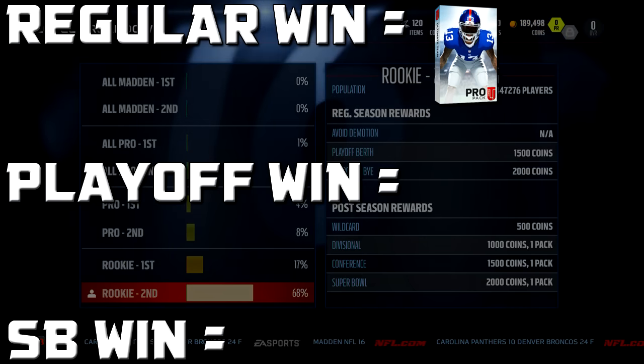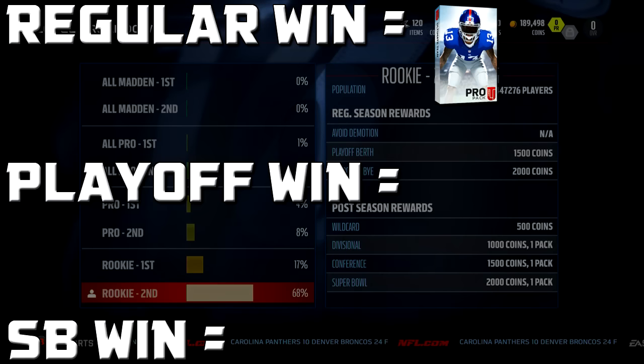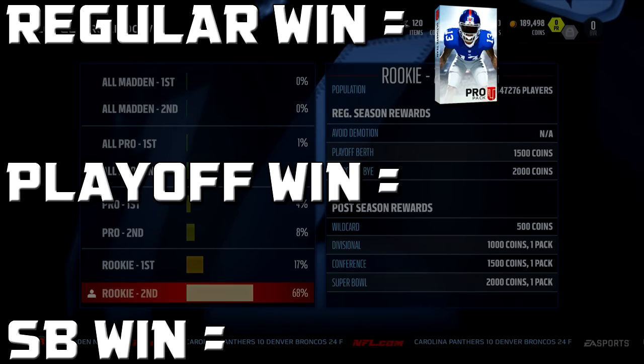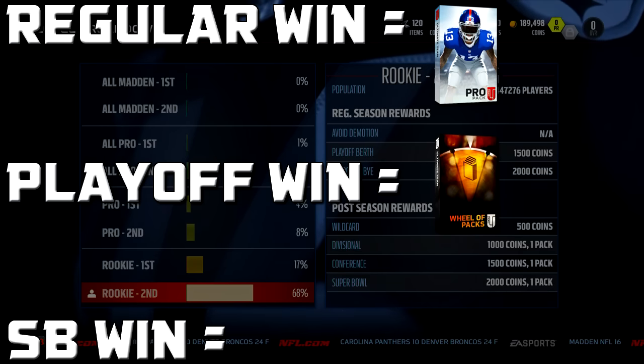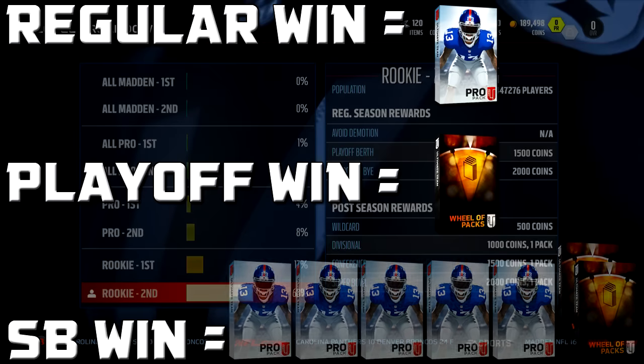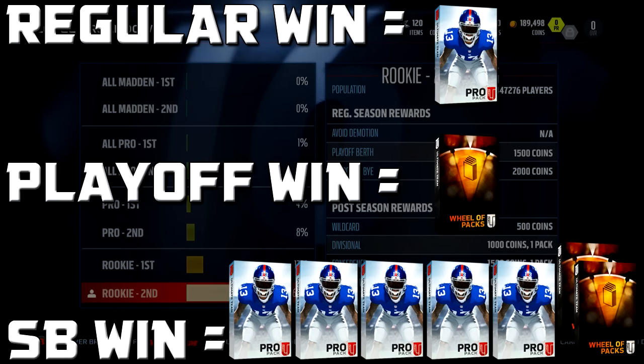For each playoff win — so obviously if I make the playoffs, I'm only going to count this after the actual wild card game. Hopefully I can clinch a first round bye and skip the wild card game. Then I have three games in the playoffs: the divisional game, the conference championship game, and the Super Bowl. For each of those games, if I were to win them all, I would get one Wheel of Packs pack for each win. And then if we do win the Super Bowl, on top of the Wheel of Packs pack I get five pro packs and two additional Wheel of Packs. So if I win the Super Bowl, I will get five pro packs and three Wheel of Packs packs — which should be crazy.